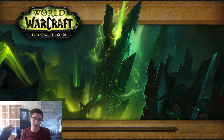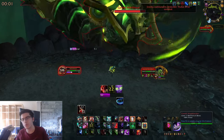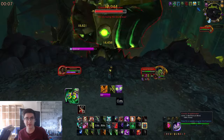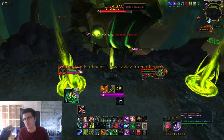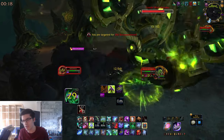To get to Garothi Worldbreaker, the first boss, it's pretty straightforward — just clear all the trash, follow the path, and he will spawn right in front of you. Garothi Worldbreaker is super easy. If you're well-geared just go in there and kill him. To be more realistic, there are two mechanics of note that can be a little annoying. The first is the Fell Bombardment — you get a debuff and the boss will shoot little green bombs at you that'll shoot you up in the air.